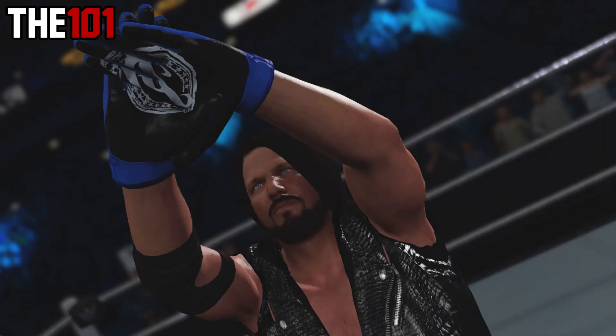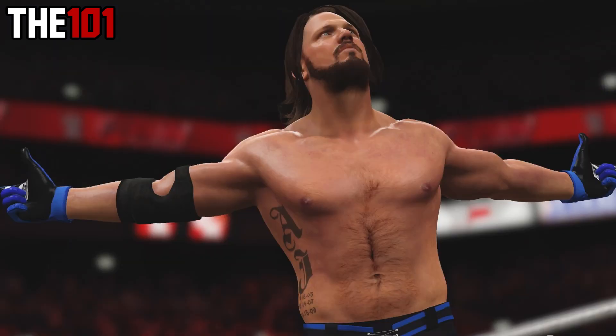In terms of AJ Styles, who is of course making his WWE games debut, he has the Styles Clash as one finisher and the Phenomenal Forearm as his second finisher. That confirms that for the first time in the series we can now set springboard moves as finishes. In terms of signature moves, he has the Calf Crusher and also some form of neckbreaker, which could potentially be the fireman's carry neckbreaker. The Styles Clash apparently does not feature the taunt before the move, which is a minor negative. On the positive side, another new move confirmed for AJ Styles is the pretty phenomenal high-flying Spiral Tap.